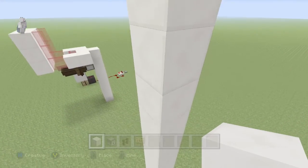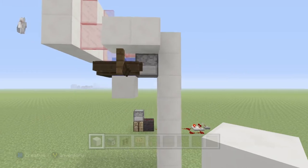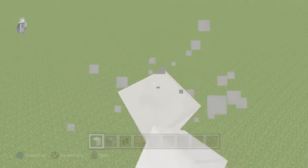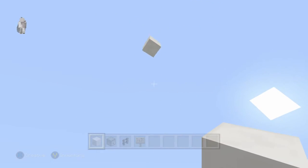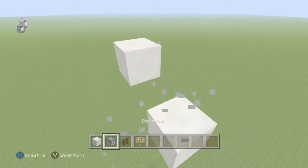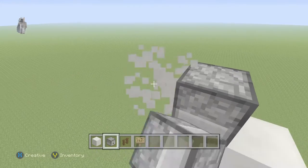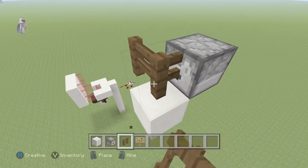Now what we want to do is mine out these blocks here. Go ahead and mine those out, we no longer need them. Place — boom, boom — like that. We need a dispenser like that. Mine out this block and then go ahead and place our fences on the sides.